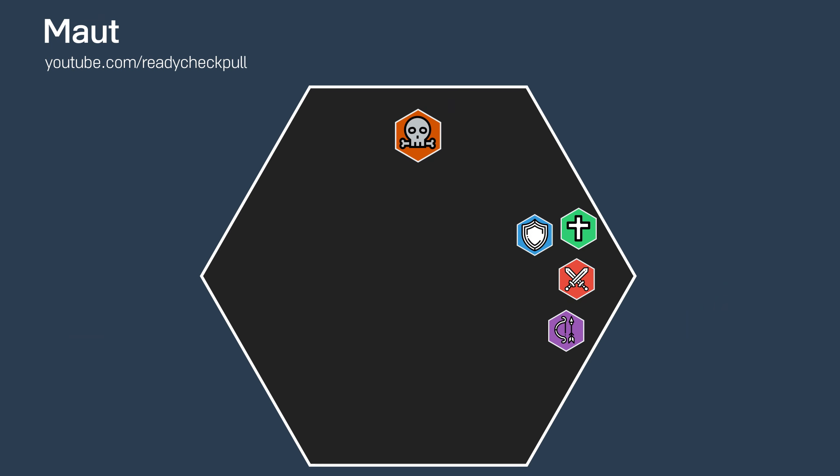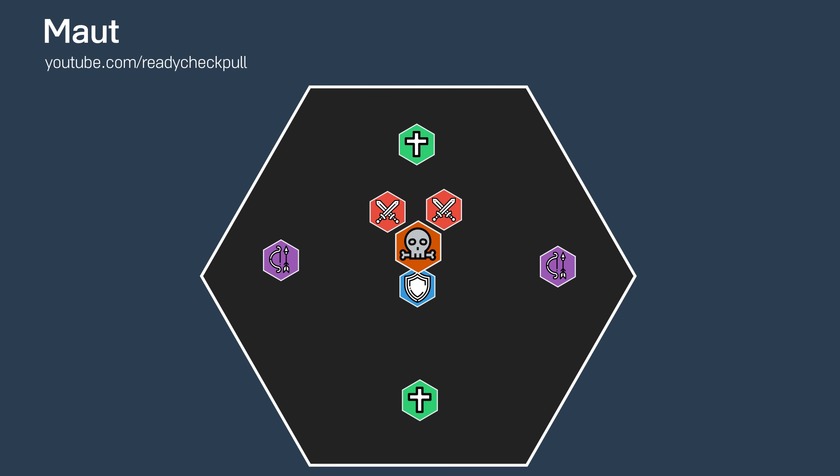We'll start by lusting on pull. Tanks will pull Matt to the center of the room while the rest of the raid spreads out around the boss. The tank mechanic is pretty standard: taunt swap after every other Shadow Claw, or when the Shadow Wounds debuff has fallen off.